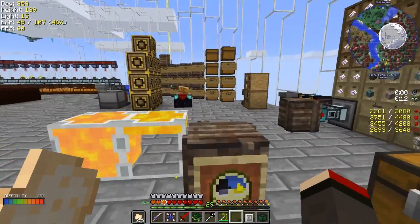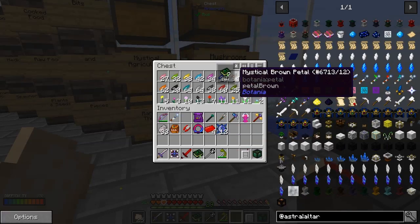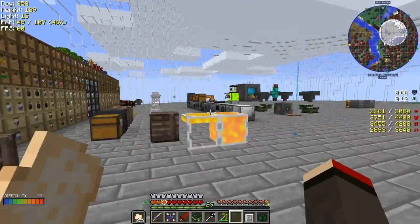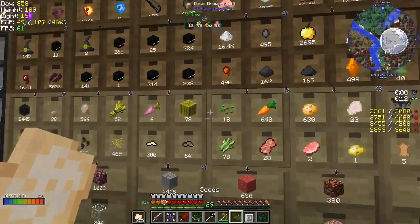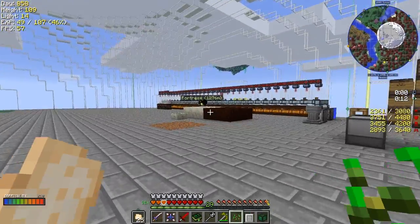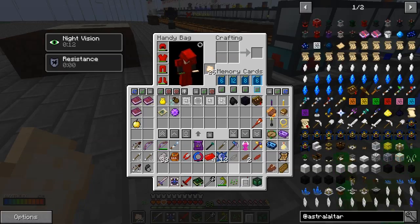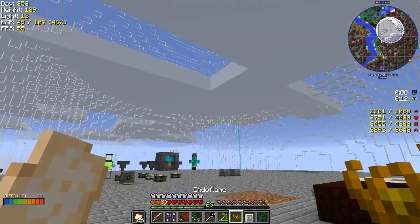We need some seeds - we always need seeds and we need to set up a seed farm, because 18 seeds is just not going to cut it. So we come to our petal apothecary and put these items in - just drop them in like this - and that shows us the recipe. We press Q on that and it produces an endoflame.